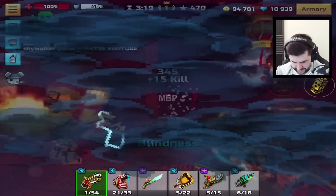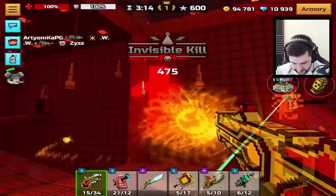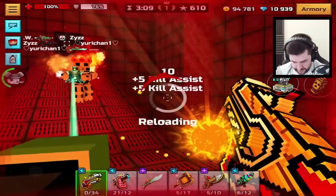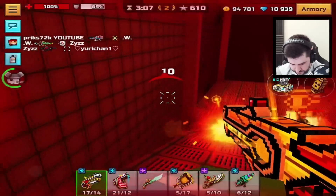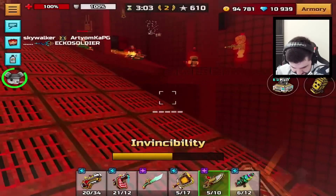This lobby is cracked out of its mind. I just got hit with like four different effects. Stop spawning me here, Pixel Gun — give me a chance. The meta of that weapon's gone. Times have changed. I think he just killed himself.